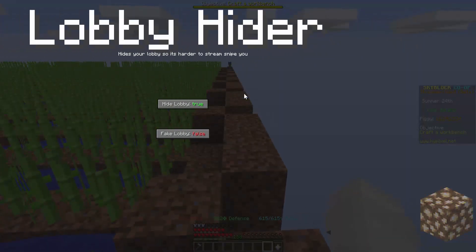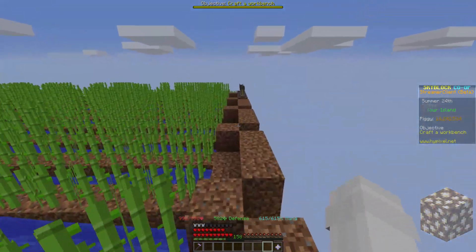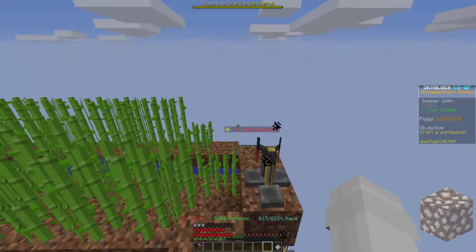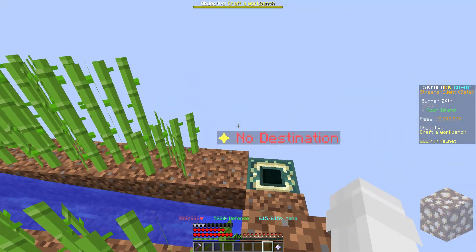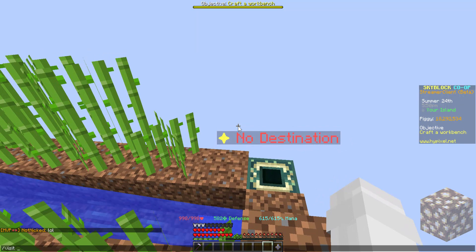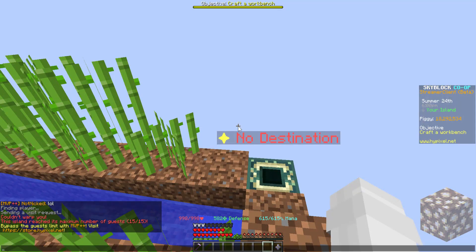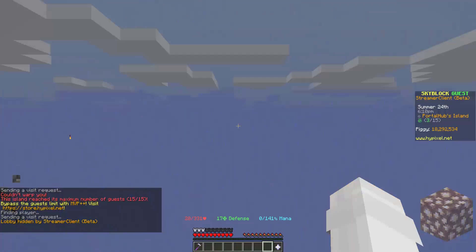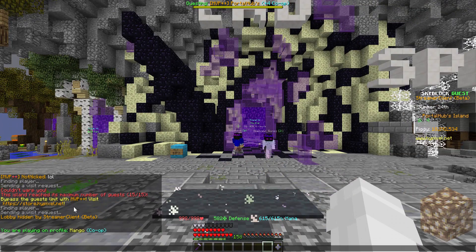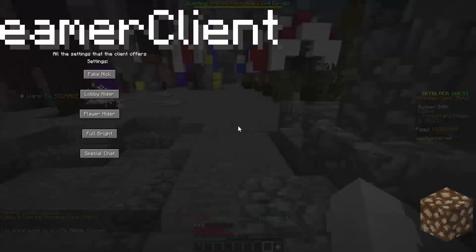The second one is lobby hider — this is a very useful one. As you can see in the top right I have where my lobby place would be, showing 'streamer client beta'. So if I were to visit portal hub, rather than showing my real lobby it says 'lobby hidden' in my streamer client beta. That's great.